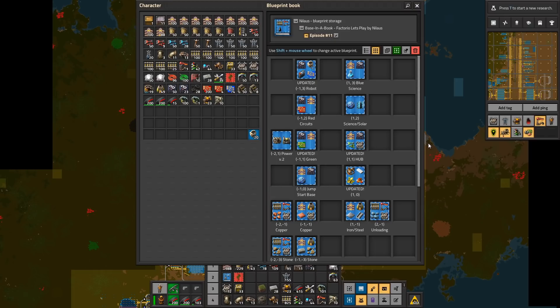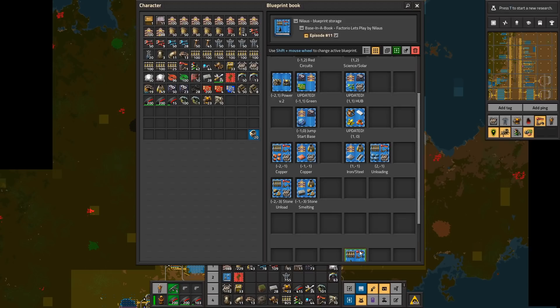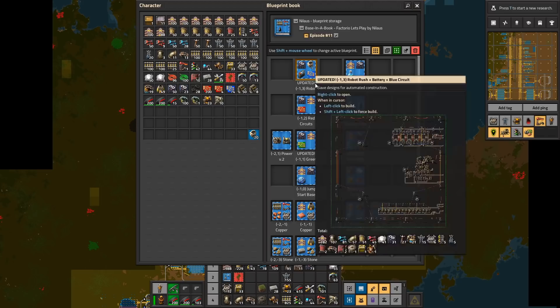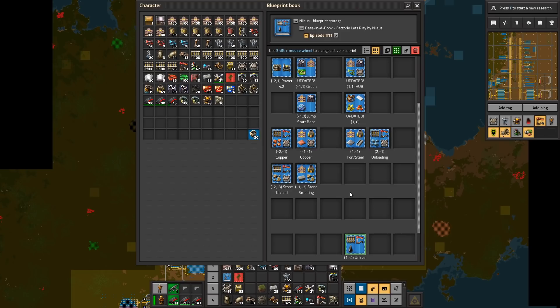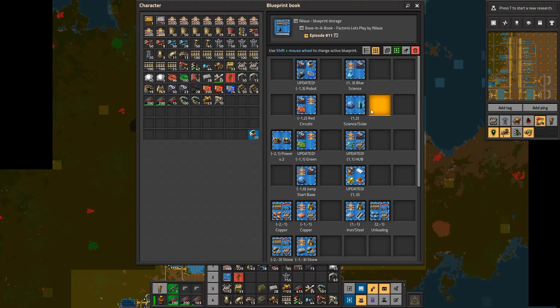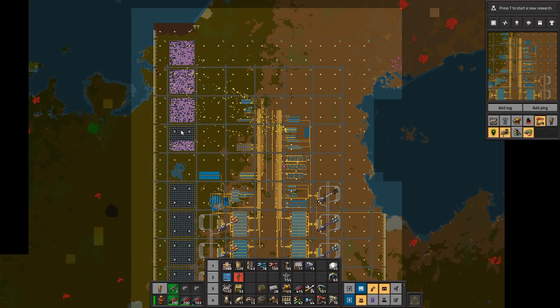I wanted to go through the effort I put into this blueprint so that you understand it. I'm laying it out here in the city blocks so that it fits with what the base looks like, so you can more easily figure out where it is every time - for example for number 11. I mark it as 'updated' if I've made changes to it. Every episode, if you want to get the blueprints I updated for the specific episode, check out which ones have 'updated' and you will know which ones are available.